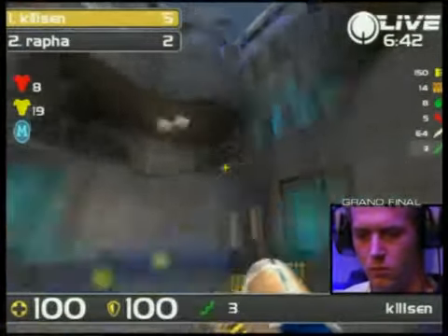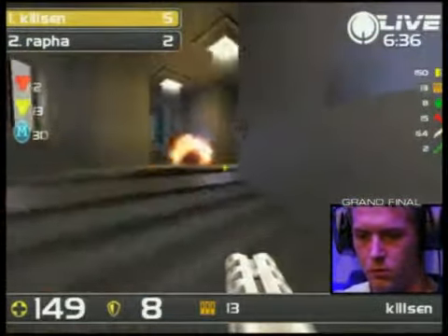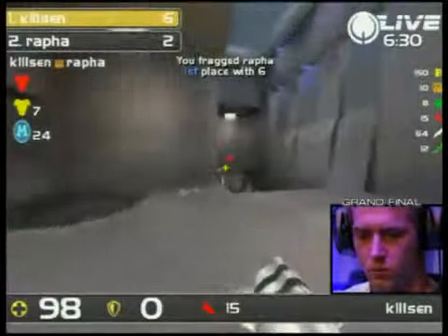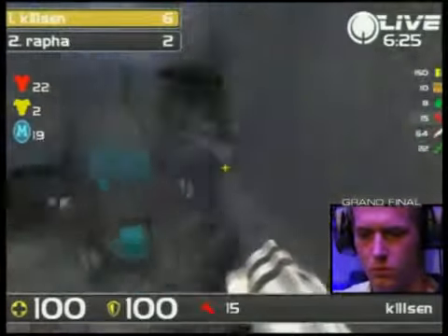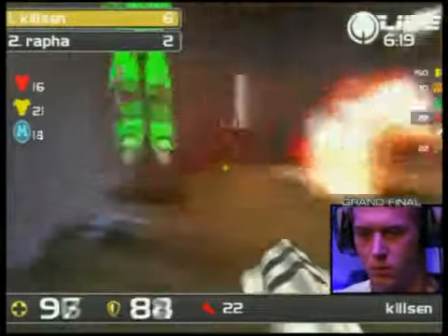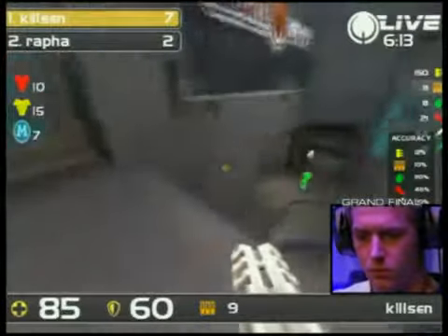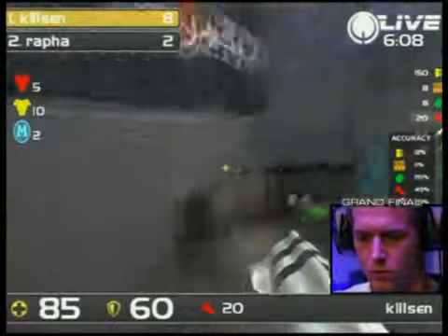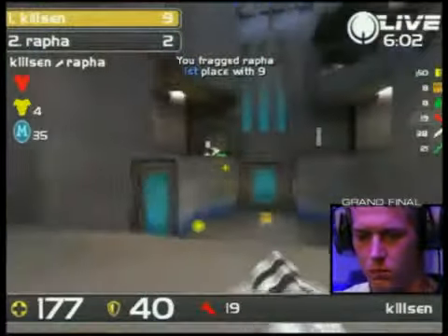Good rail shot there. Great angle that he's taken. He'll maybe now try and follow in for this frag — right armour is up in a couple of seconds. Shotgun coming out from Kylson. Good rail close range from Rafa, but it won't matter, because Kylson with his shotgun will make it 6 to 2 with 6 minutes and 20 seconds to go. There are the Rockets as well — surely another frag for Kylson. And Rafa is having such a hard time against this insane accuracy of Kylson. 45% on the Rockets, 36% on the rails — they've all been great shots from Kylson.